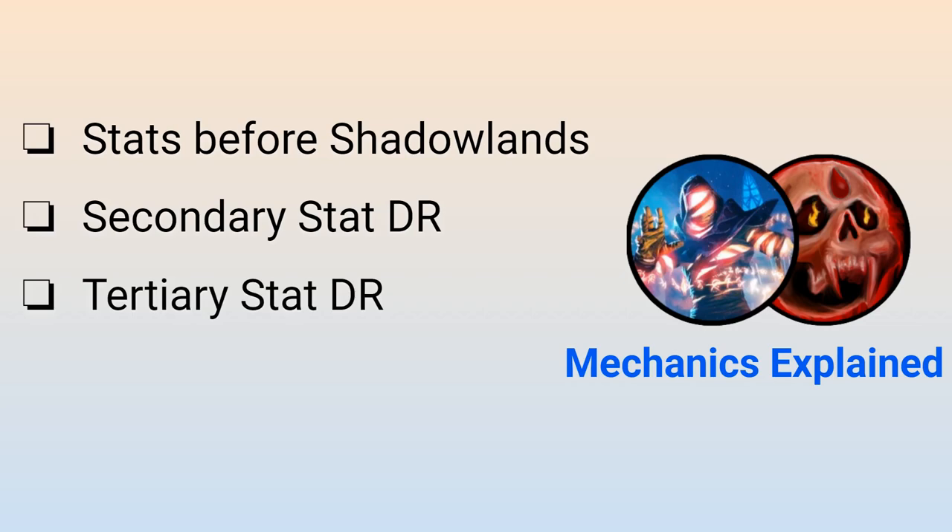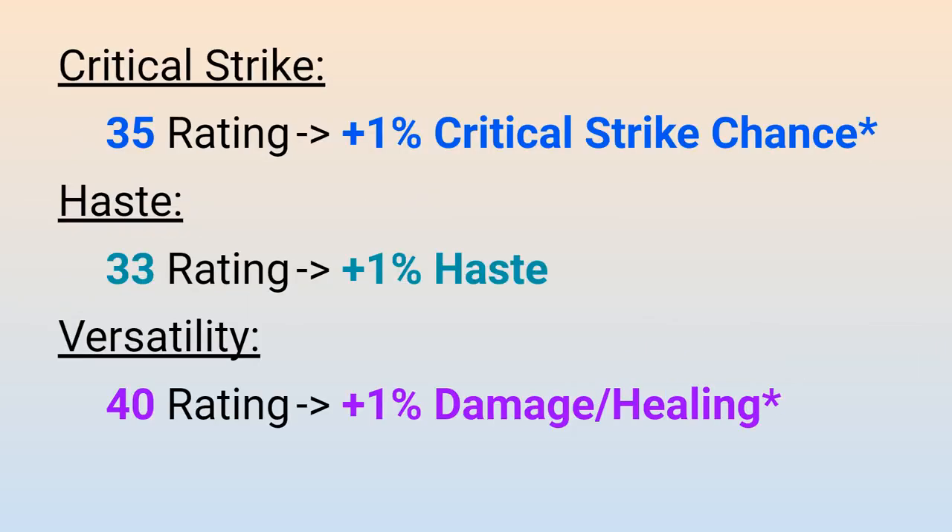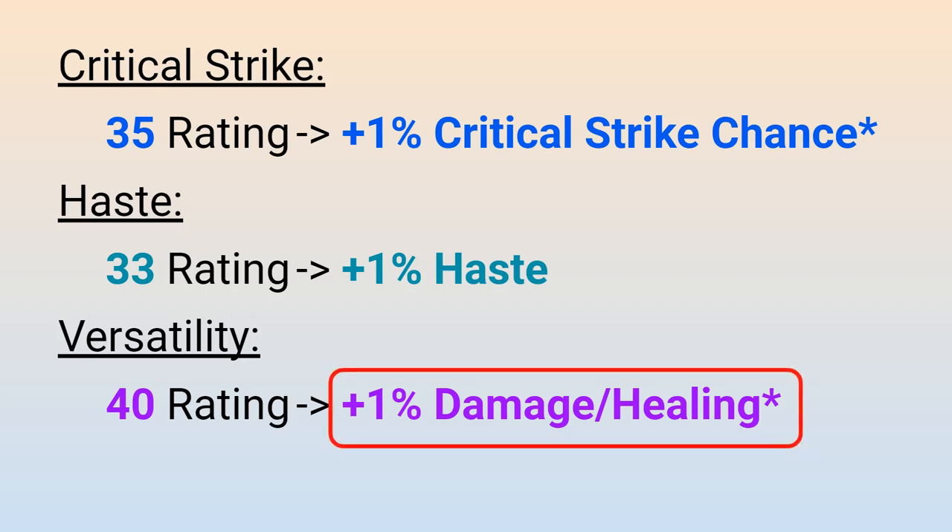First, let's talk about the old system. We are only going to be looking at a handful of secondary stats. In Shadowlands, every 35 critical strike rating gives you 1% critical strike chance, every 33 haste rating gives you 1% haste, and every 40 versatility rating gives you 1% more damage and healing, as well as a 0.5% damage taken reduction effect. We will talk about mastery later, but for now the main piece of information I'll be using is the fact that versatility provides a simple damage multiplier to use in upcoming examples.